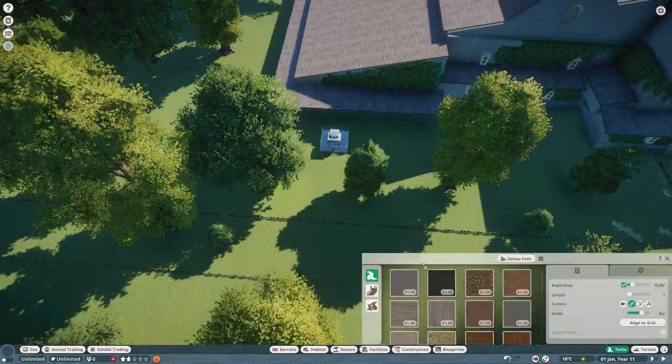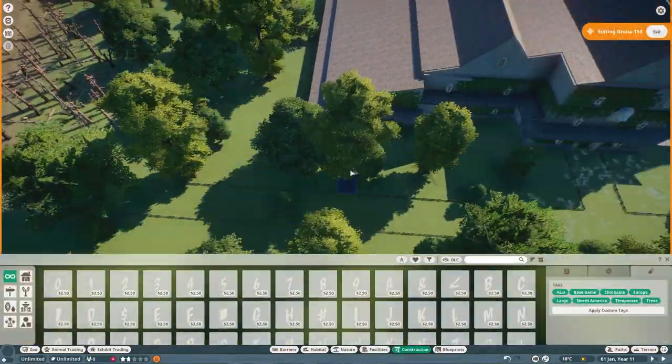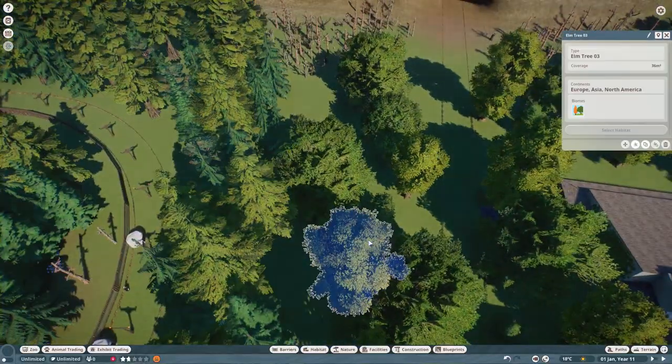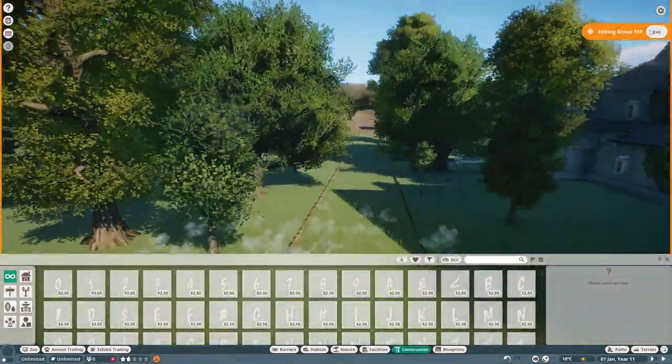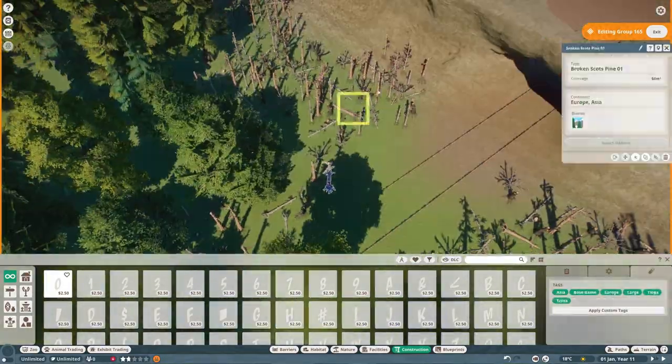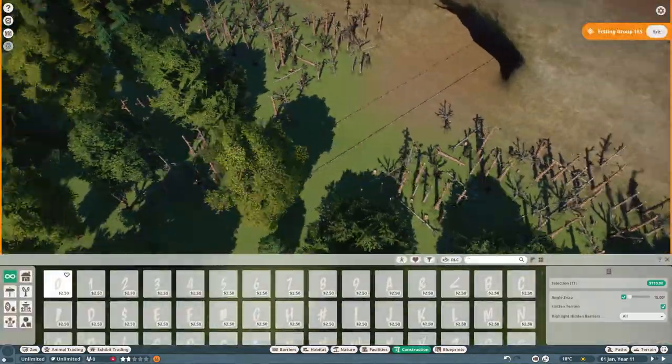I had to quickly move the power supply for the haunted manor and hide it again with some trees, but I'm not too worried about that because the tree cover is quite good and as long as they're hidden I don't really mind — they're far enough back that guests won't worry about them anyway.